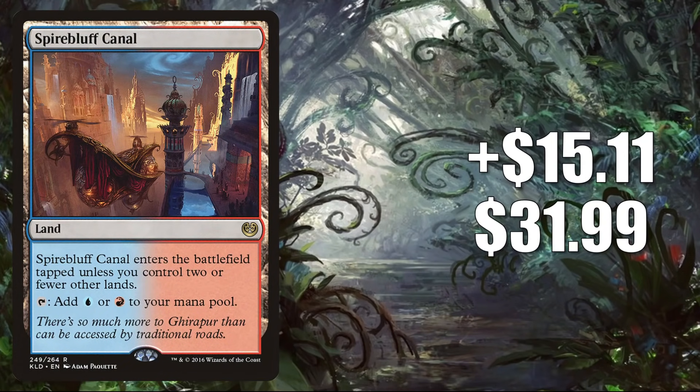Number 4 is another Kaladesh land going up in value: Spirebluff Canal. It goes up $15.11 this week to $31.99 for an 89% increase. This does see Pioneer play in Izzet Phoenix, and it's also in Blitz. In Modern, you'll find this in a lot of decks running new cards from Modern Horizons 2 — a couple of the more popular ones include Blitz and Living End, but you'll find this in many builds. It is also a great mana base card in lots of Commander decks, including the new Yusri, Fortune's Flame.